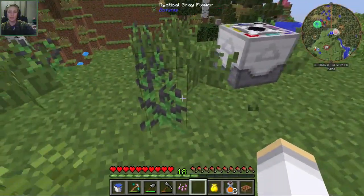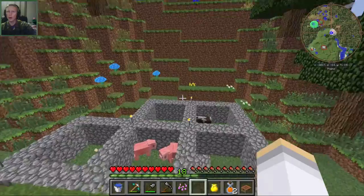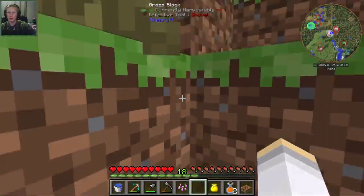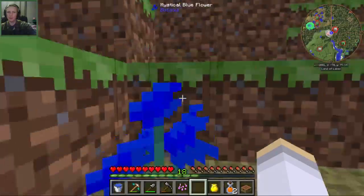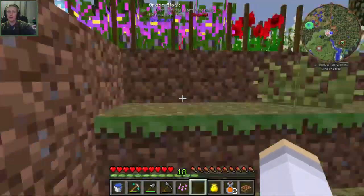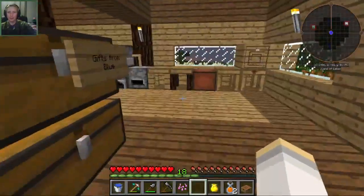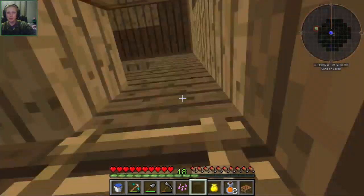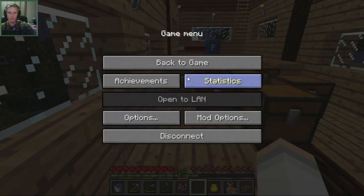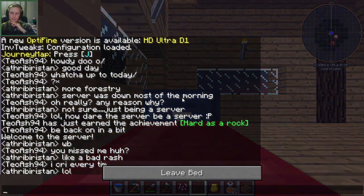Let me figure out the interface — there's a 'consume stack' option. If I do a three-by-three layout and put the harvester right here, it should harvest everything in this three-by-three area. Now I just need to power it. Let's go get the culinary generator, hook it up to these machines, and see if they work. I want to get them working so I can have a constant supply of wood and not have to chop trees manually.